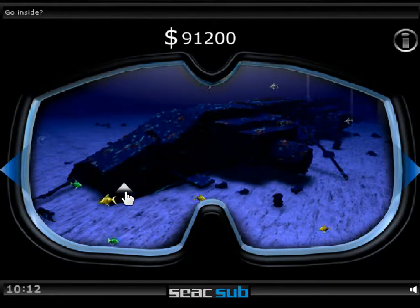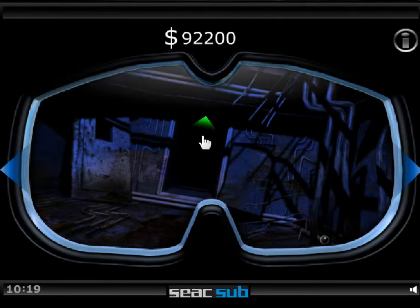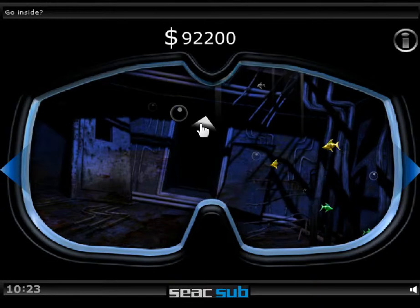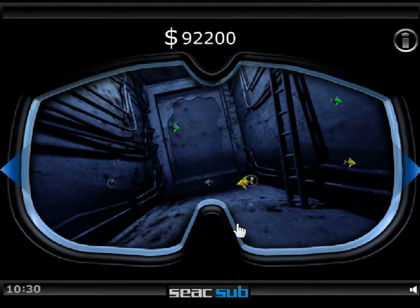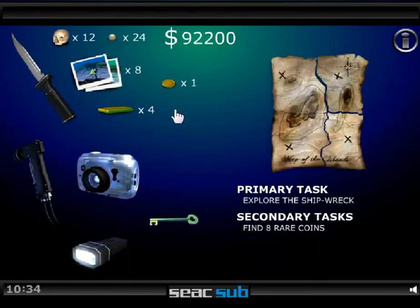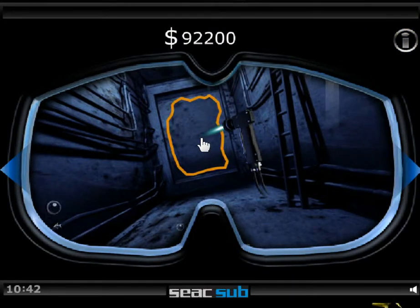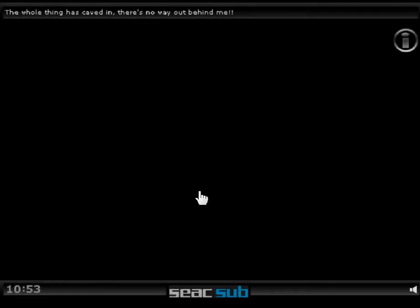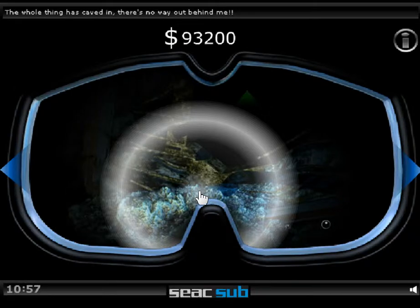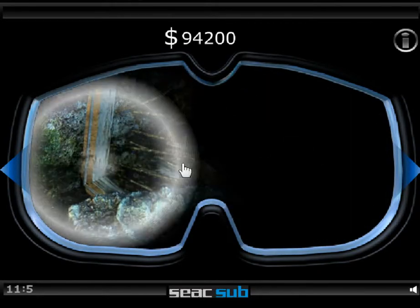And here it is — last level. This is where we start finding coins. No more pearls, no more skulls, no more gold bars, no more photos. We have to find, I think, eight or nine coins. Open the door. Get us around the window here. We just closed a cave-in — a sea cave-in — so we might want to get the hell out of here.